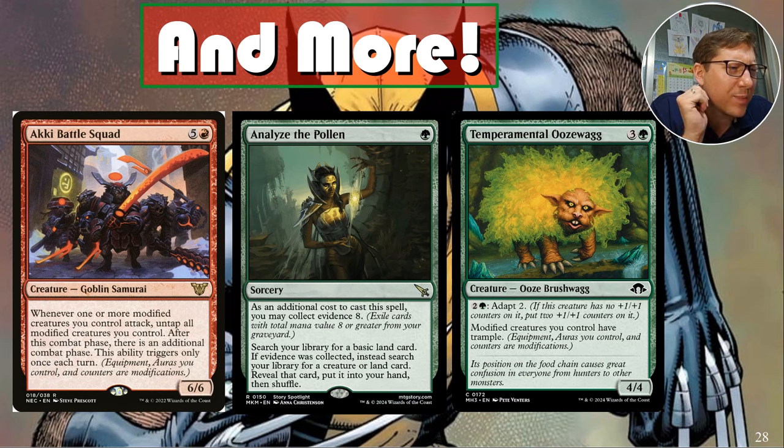Temperamental Who's-Wag — for three and a green, a four-four. For two and a green you can Adapt Two, putting two plus-one/plus-one counters on it if it has none. Modified creatures you control have trample, so Wolverine is going to get those counters and gain trample. The deck can also give Wolverine reach, vigilance — pretty much everything you need with the right pieces.